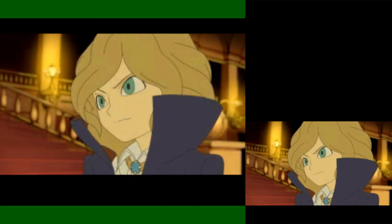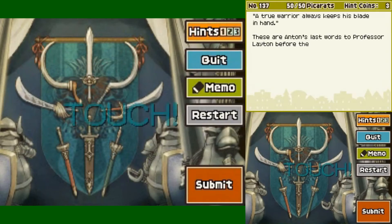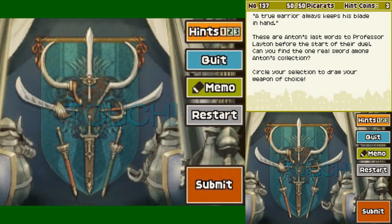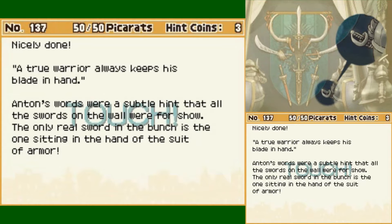A true warrior always keeps his blade in hand. This looks like the final puzzle — one true sword. A true warrior always keeps his blade in hand. These are Anton's last words to Professor Leighton before the start of their duel. Can you find the one real sword among Anton's collection? A true warrior keeps his sword in hand, so I would assume it's this one. At least I hope it is. Good luck, everybody! Consider this puzzle solved. Wonderful! Nicely done! Anton's words were a subtle hint that all the swords on the wall were for show — it's the one sitting in the hand of the suit of armour. And we're done.